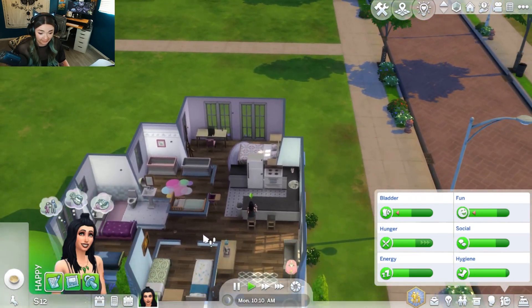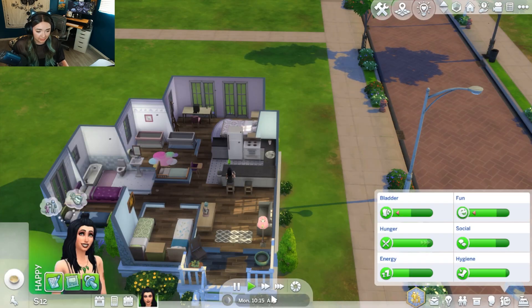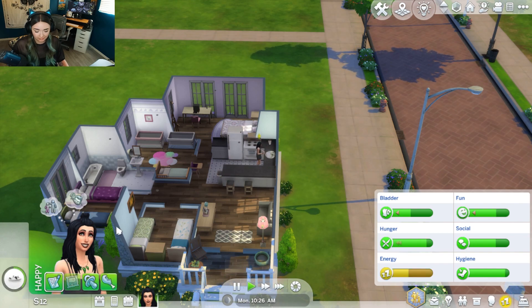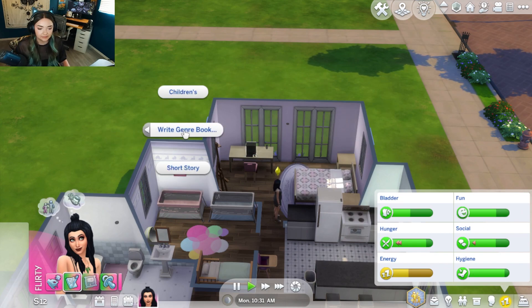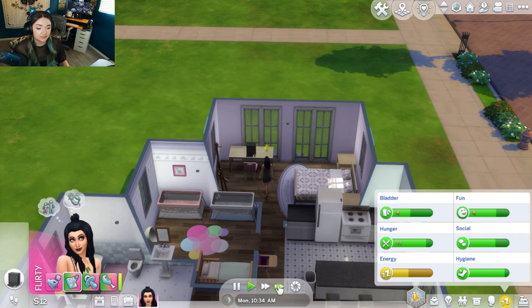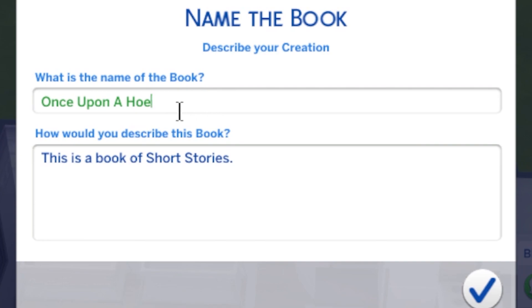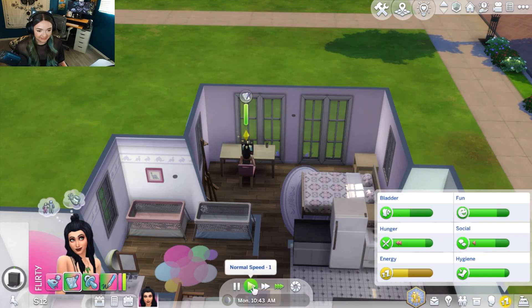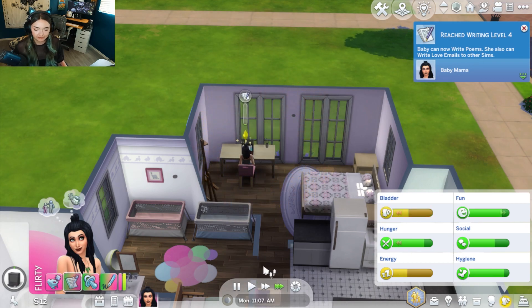Jay Huntington is calling us. He wanted to ask if he should get to know Brant Hecking better as a friend. I mean, go for it, but I hope you know he's married — so be careful, my dude. She's feeling flirty. Can we write a romance book? We still can't. We can write a short story — let's do that. This one is going to be called Once Upon a Ho. Writing level four — she can write poems and love emails. The love emails are going to be key, I think. Who is this man? Stop what you're doing, Baby — you have to flirt. We've got to get dad number two lined up.